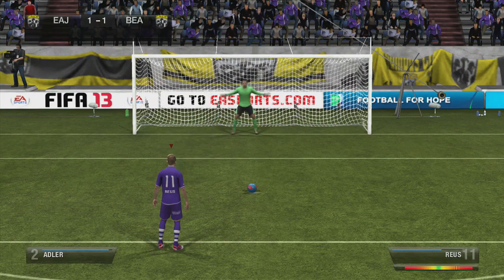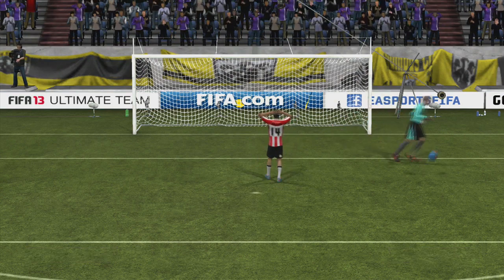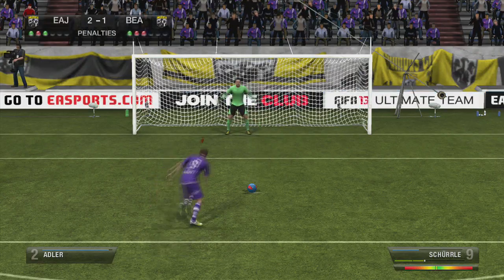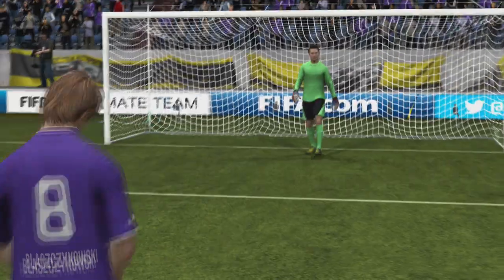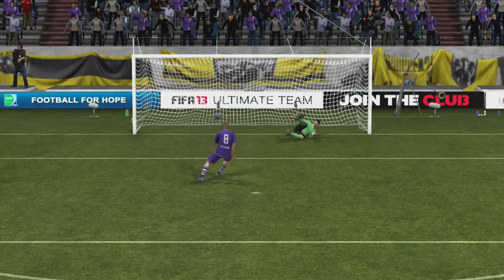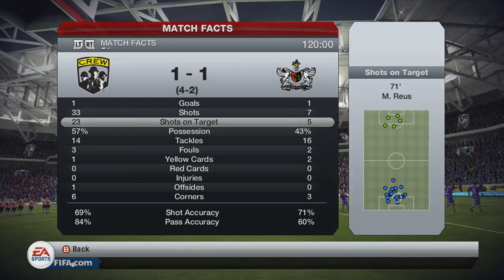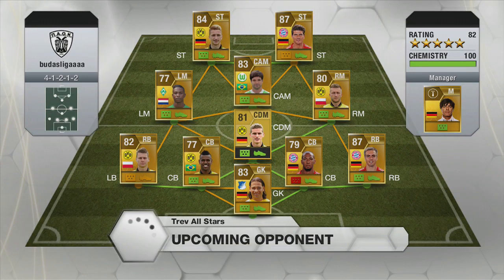We end up going 1-0 after the first two penalties are taken. Then he managed to save one from Royce — what a joke. And I managed to save his. So we're still level after four penalties. Gundogan converts, means we're one up. He has a chance to equalise, but Neuer manages to save it this time. We take our penalty and score it, so we are currently two goals up. He manages to score his penalty in pretty much spectacular fashion, hitting the top of the bar, coming back down and into the back of the net. We ended up taking the final penalty with Blazkowski and winning the penalty shootout. So I was pretty happy with that — a good way to get through into the first round of the tournament.